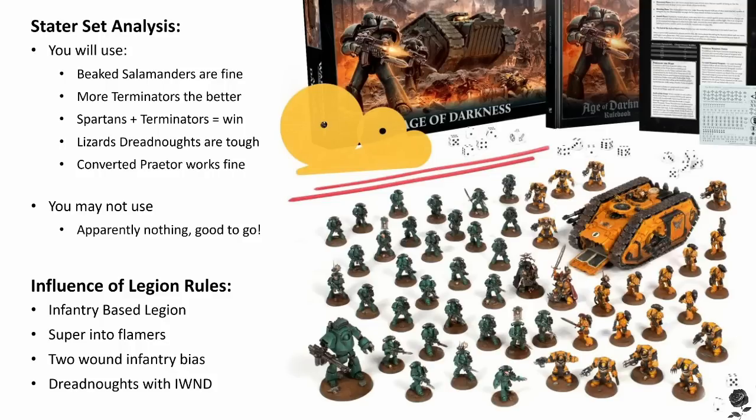Dreadnoughts — Salamanders love Dreadnoughts, for reasons I will get into in the next section. Pretty much chuck a big old melter on this bad boy for added flavour, and get burning and punching your enemy.